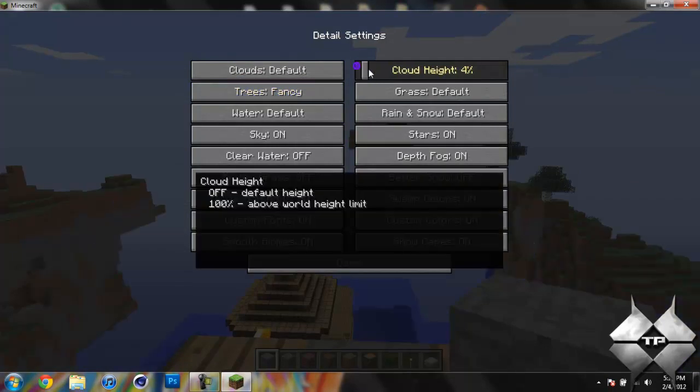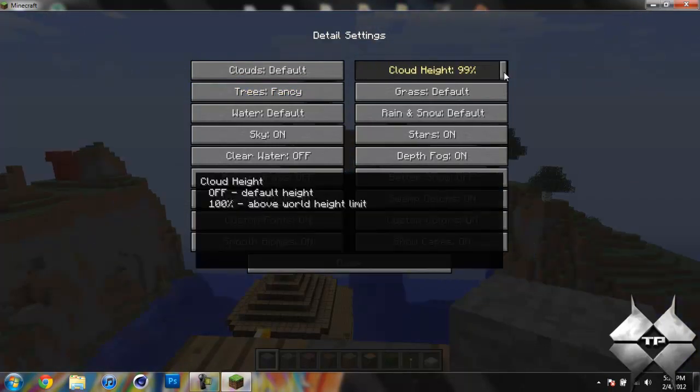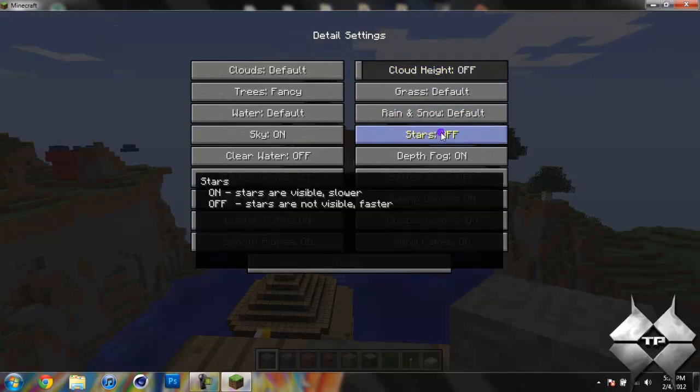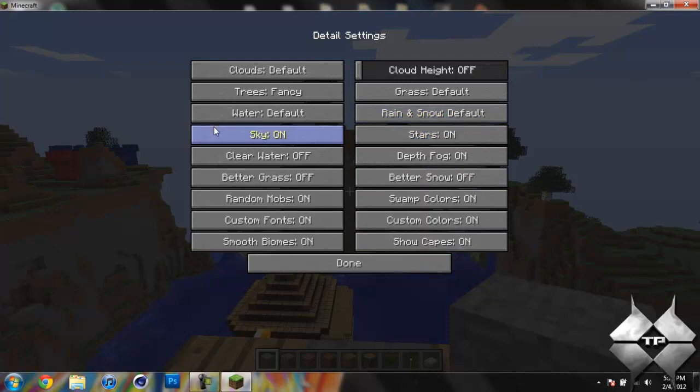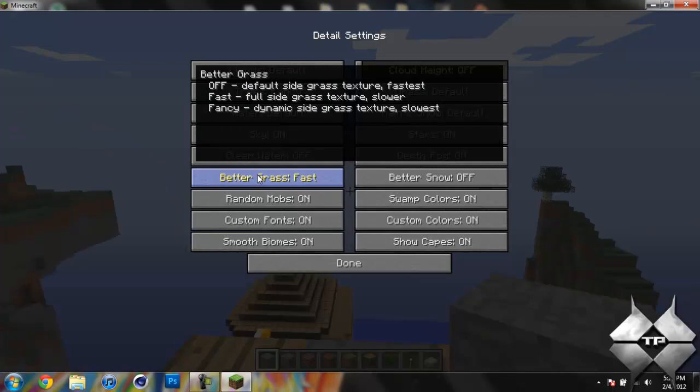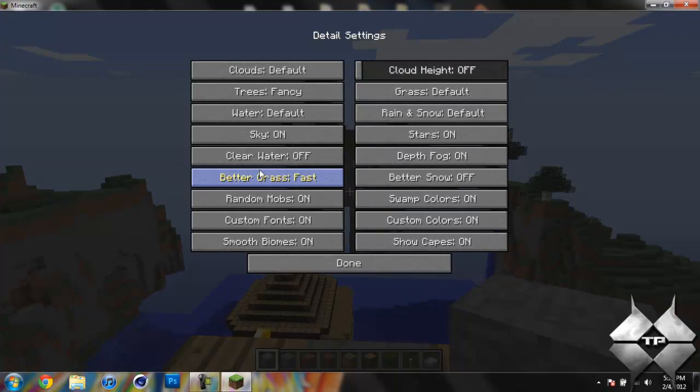Another thing about the clouds is you can change the height of them. You can see as I raise the percentage the clouds go higher and then lower. You can turn the stars off so if it's night time there will be no stars. And we can change the water to clear, and the better grass option will make it to where there is grass on the side of the blocks as well — it implements the better grass mod.